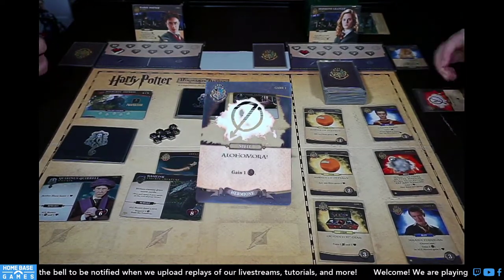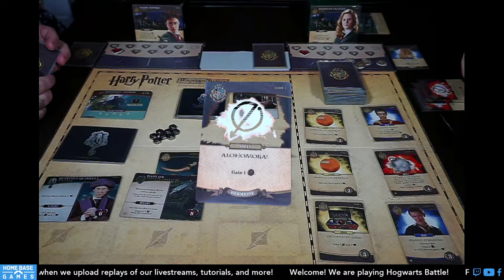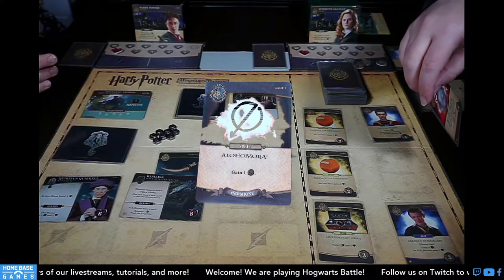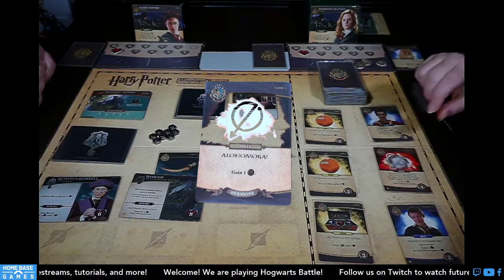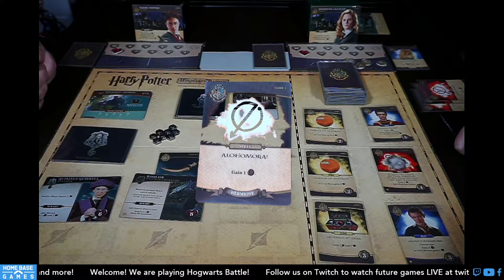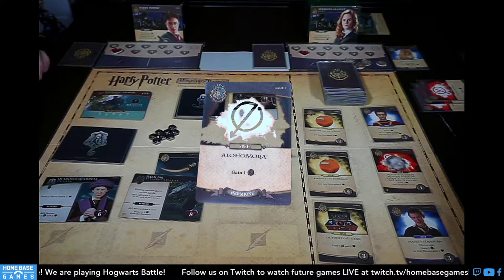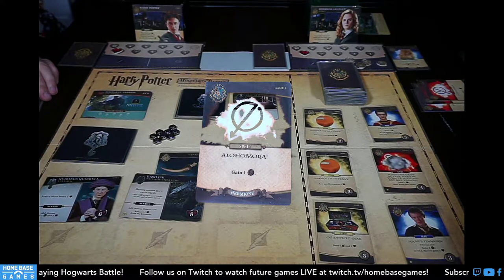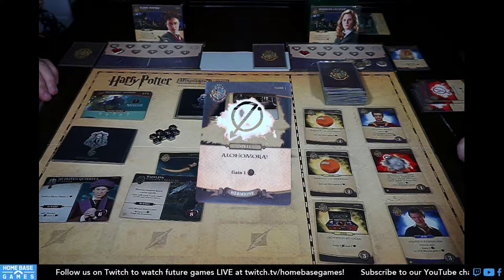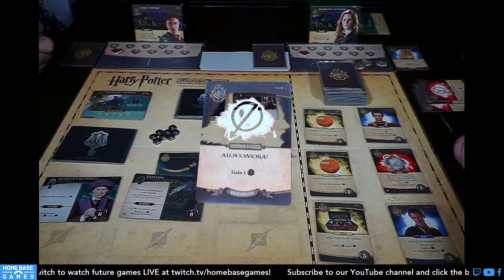Now I start my turn with four basic Alohomora spells, gaining four galleons. There's an interesting decision — the promo spell lets you lose a life and draw two cards, but you can't draw cards while the Basilisk is active. So do you take a card that does nothing right now, or take two Essence of Dittanys that are items and not spells? It's situational.